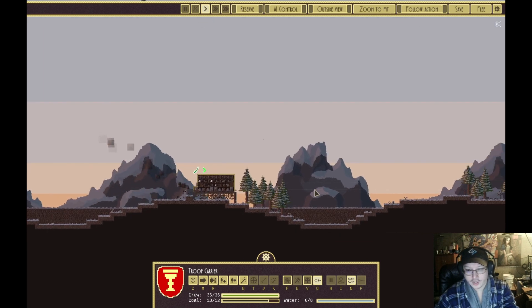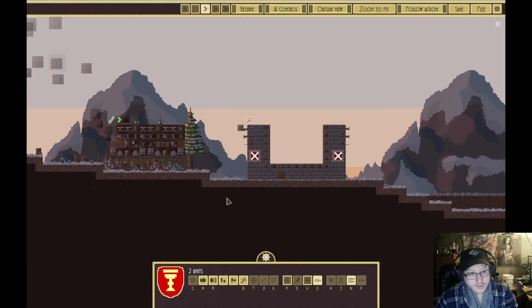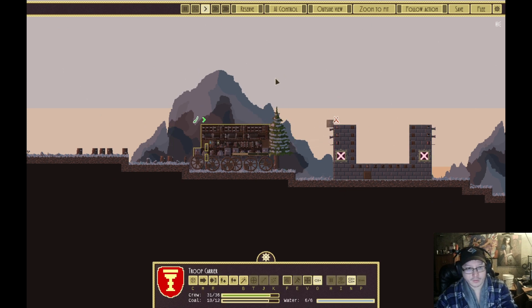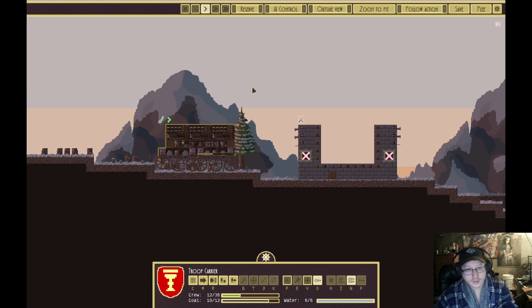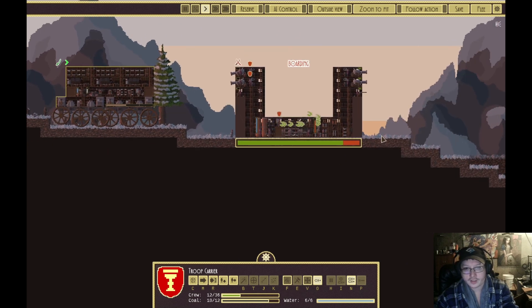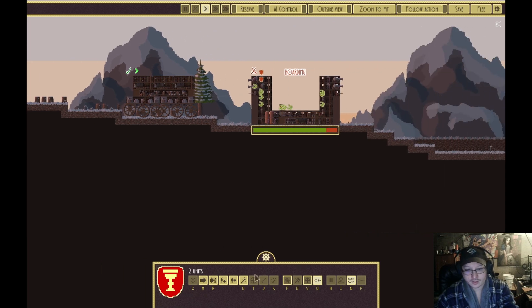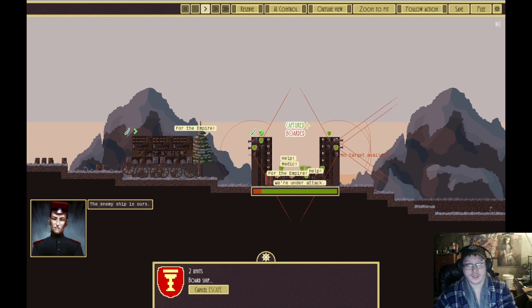We're going to take some hits — that's okay. Engines to full power. They're going to knock down the trees as they make their way up, and hopefully they don't get stuck. Prepare to board — go, go, go! They're going to take fire from the rifles. All right, they're kicking in the door! Bang bang bang — now they're shooting it up in there.